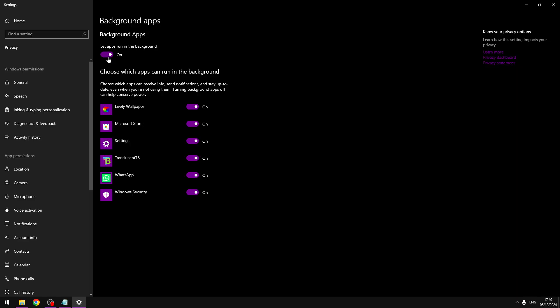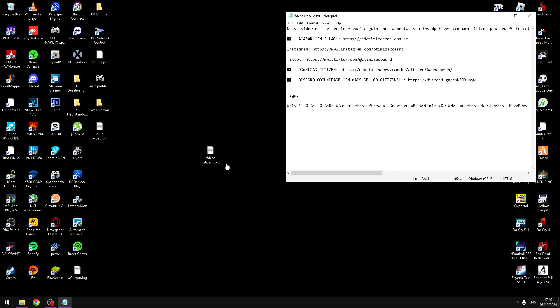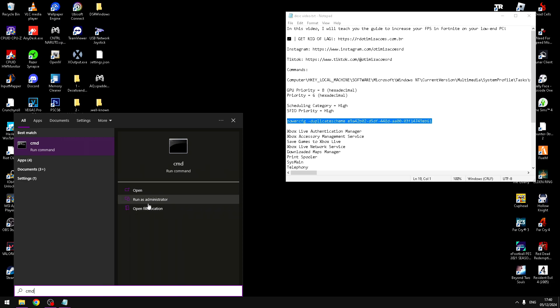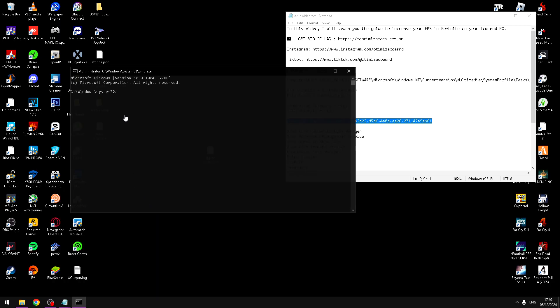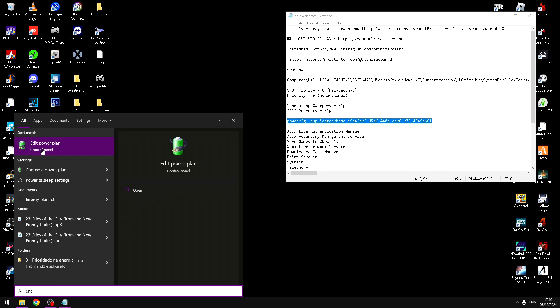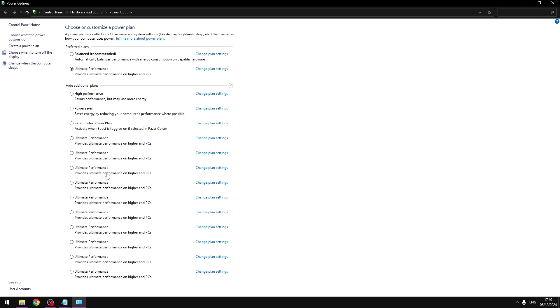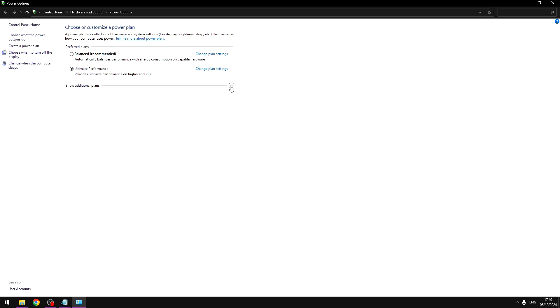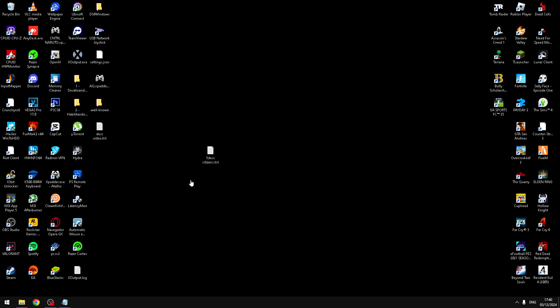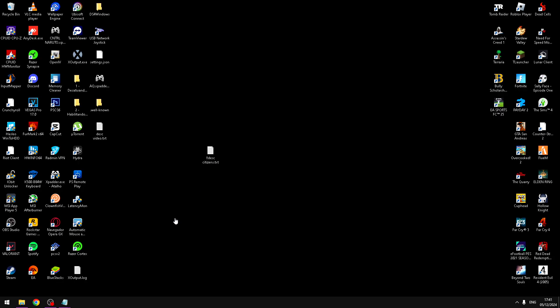In the description there is a power configuration command. Copy it, open Command Prompt as administrator, and paste it. Then search 'edit power plan' or 'choose a power plan', open it, and select Ultimate Performance.